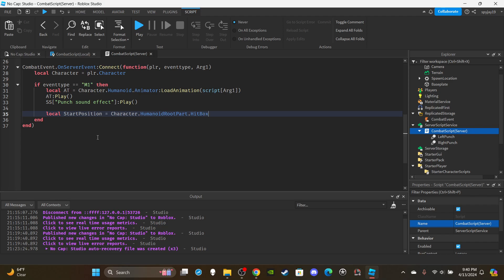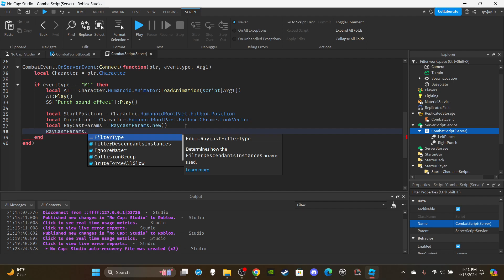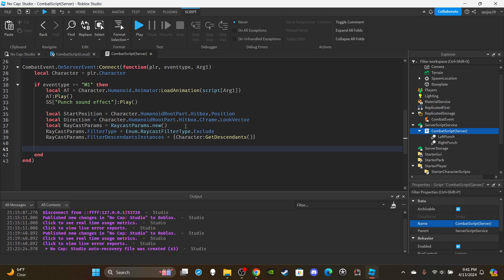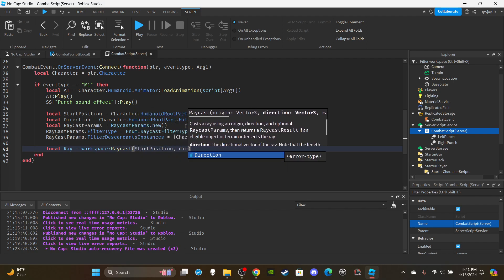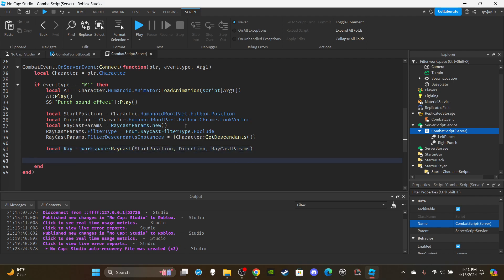Set local direction = character.HumanoidRootPart.Hitbox.CFrame.LookVector. Set up raycast params: local raycastParams = RaycastParams.new(), raycastParams.FilterType = Enum.RaycastFilterType.Exclude, raycastParams.FilterDescendantsInstances = {character:GetDescendants()}. Then set up the ray: local ray = workspace:Raycast(startPosition, direction, raycastParams). Also remember to multiply the direction by a number of at least 3.